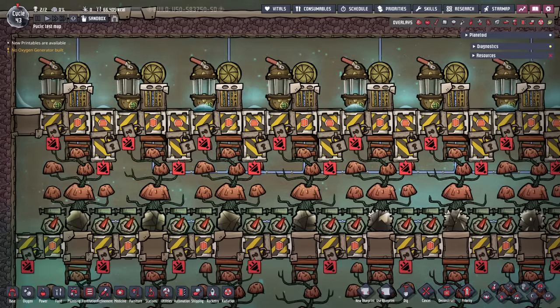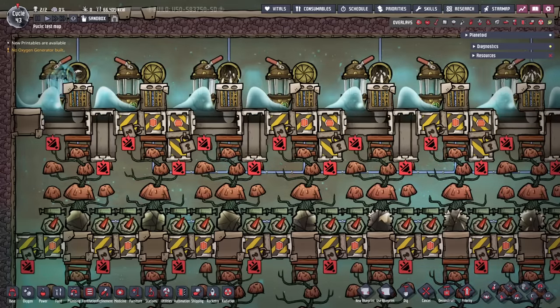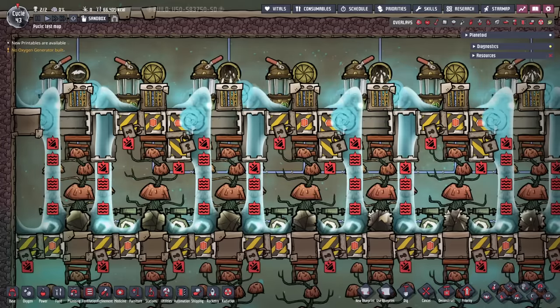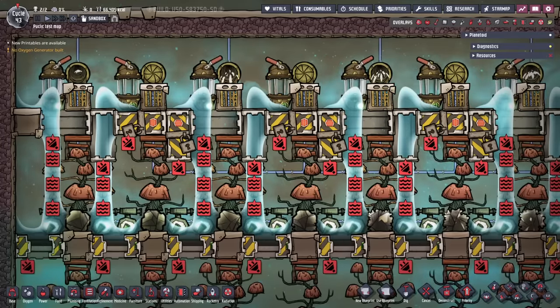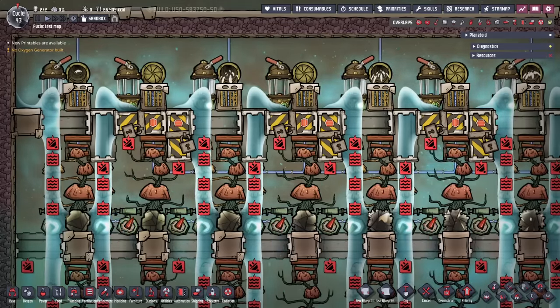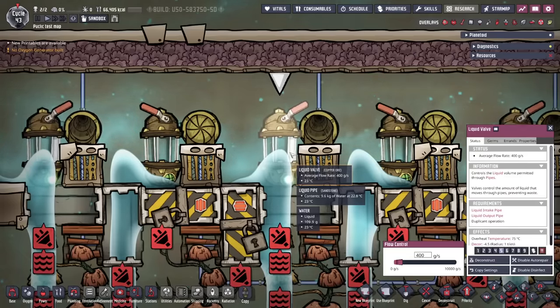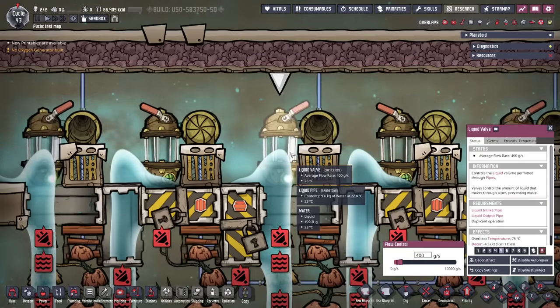Starting with the waterfalls — these are a bit tricky to make. Normally, if you use a liquid vent the liquid comes out as drops until it hits the surface. To make waterfalls here, the vents fall directly onto an airflow tile and then a mechanized airlock. By opening the airlock when there is already liquid on it, the waterfall can continue. Each row of trees below has hydro sensors that open the door when they detect liquid.